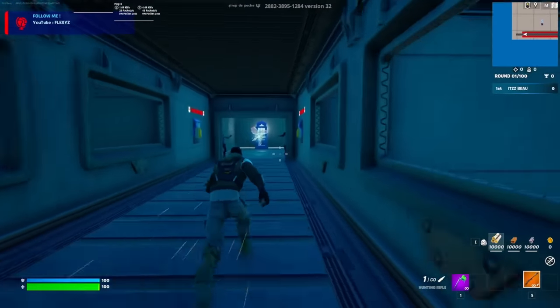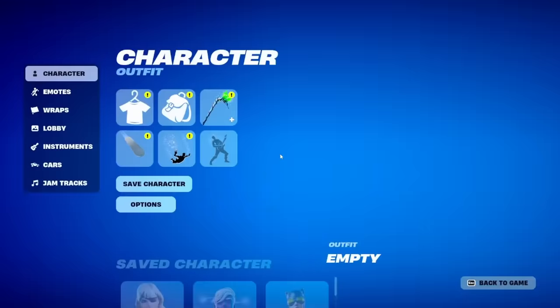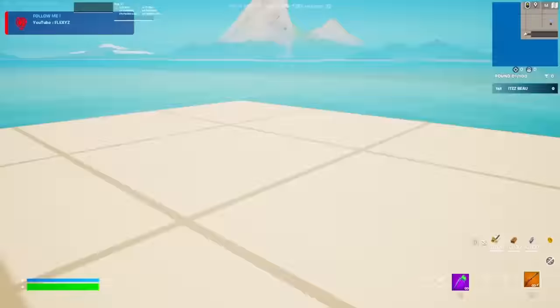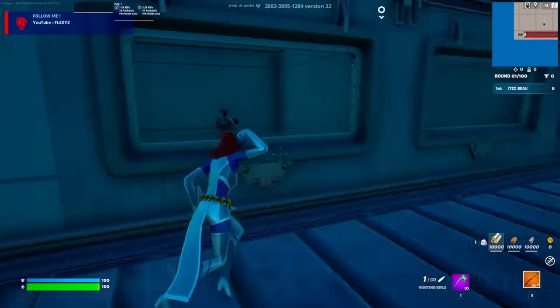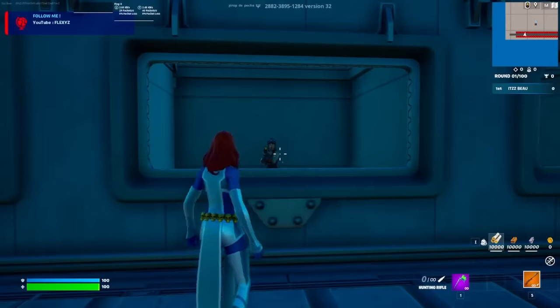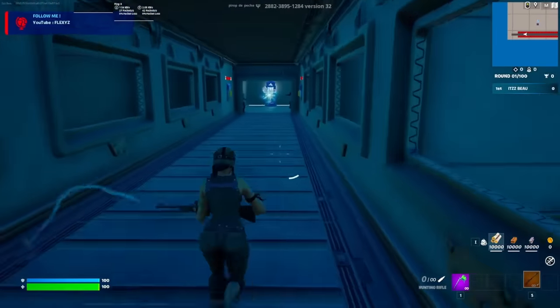That is where you spawn, and at either end there is a rift portal with a phone box. If you go over to one of the phone boxes and jump into it, as you can see I currently haven't got an outfit equipped. Some of you may be thinking about using Mystique and then using the emote to eliminate the NPC and copy the skin. Yes, you can do that — you just need the Mystique skin. For example, let's go up to the Renegade Raider, eliminate it, and do the emote.